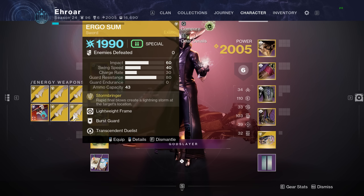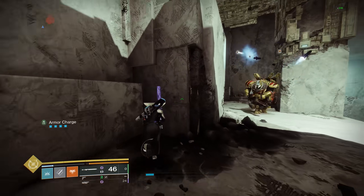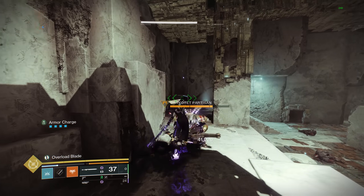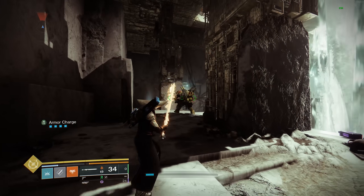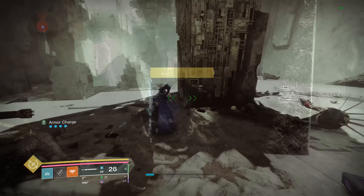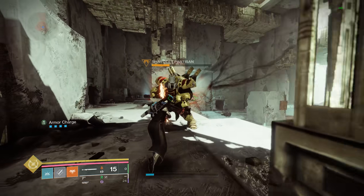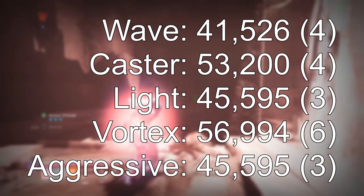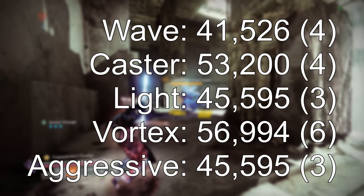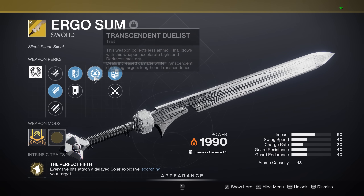This sword has 5 different frames. Looking at which is best for pure damage output or different situations: the new Waveframe hits the least — more for add clear — and your first light attack while airborne will lunge towards the target. The Caster hits for the same number 10 times. Then we have the Lightweight, the classic Vortex, and finally the Aggressive. Adding up all the damage and comparing them — in parentheses is how much ammo the Heavy Attack costs — Waveframe was the least, Vortex the highest, Caster surprisingly close to Vortex, and Aggressive and Lightweight were the exact same.